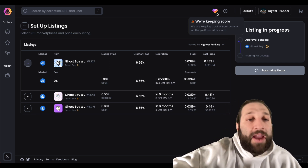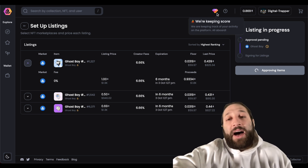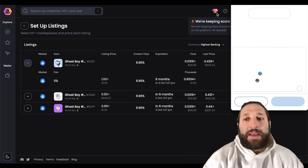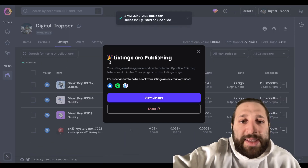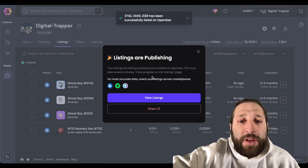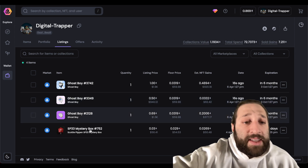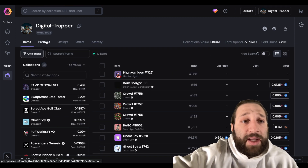As mentioned with the score, you want to do as much listing, bidding, buying, and sweeping as possible — I'll show you how to do all of that. We just minted and now we're listing. I'll probably list all of my NFTs at prices I'm happy with just in case they reach there. Listings are published — for most accurate data, check your listings across marketplaces.